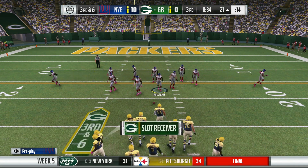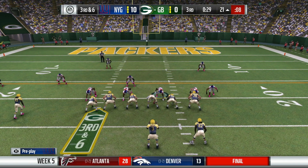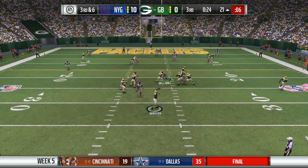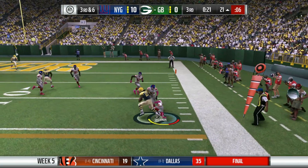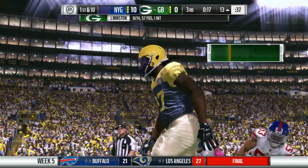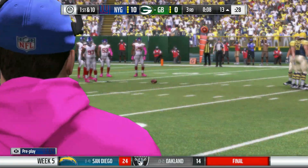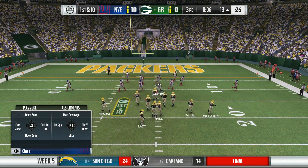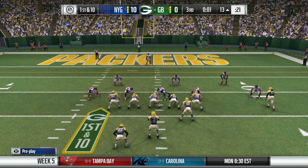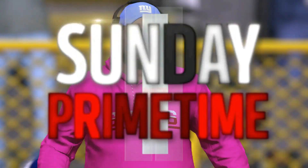Third down and six — Tom Savage has been doing good, it's just the turnovers have been killer. They've got to find a quarterback who can not turn over the ball. They find Eddie Lacey who gets the first down, trucks one man, down to the 13-yard line — the chains continue. First down and 10. It looks like that might end the third quarter. Five, four, three, two, one — and now it'll take us into the fourth quarter. 10-0 New York. We'll see you in the fourth quarter.